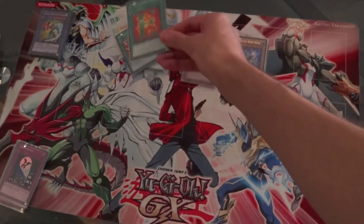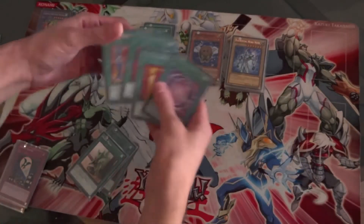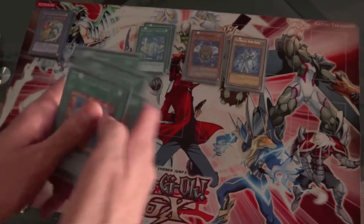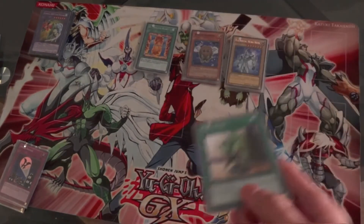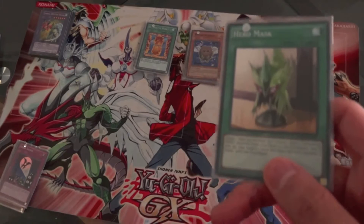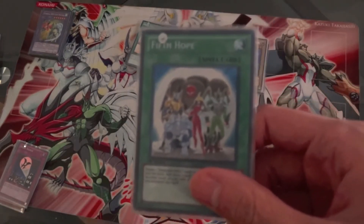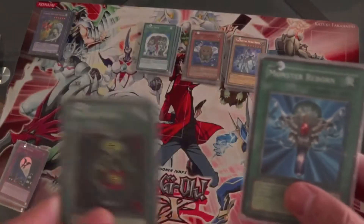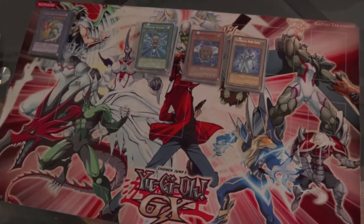Then we got H - Heated Heart, E - Emergency Call, R - Righteous Justice, and O - Oversoul. All Hero supports: H lets you burn and increase attack, E lets you search an Elemental Hero, R pops back row, and O special summons heroes from your graveyard. Then we got Hero Mask — target one of your monsters, send an Elemental Hero from your deck to the graveyard, it takes its name and you can fuse with it, or use it for Miracle Fusion plays. Then Fifth Hope, Pot of Avarice, Pot of Greed, and Monster Reborn.